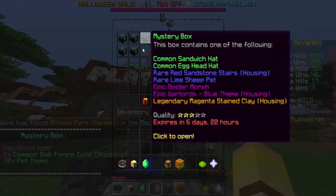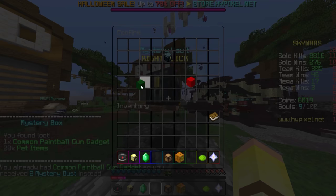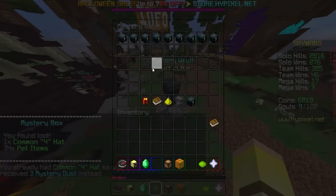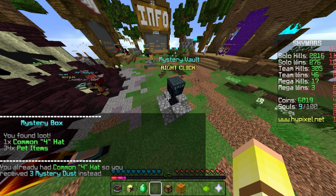Okay, an oak fence gate in housing. Let's check out the next one. We already had the paintball gun gadget — that's nice. Something good, something epic... oh, I got the common forehead. I was wondering what I got, like what did I get?